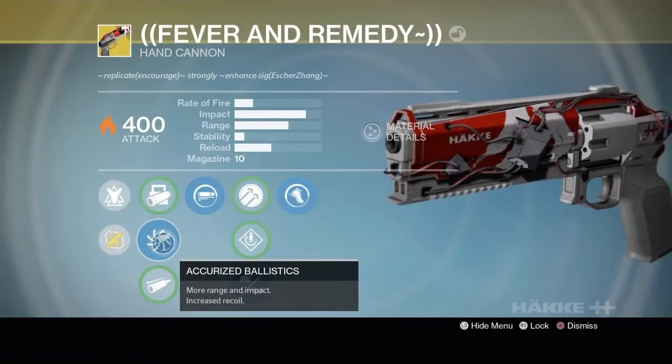Yo, what is going on guys, Dante here and today I'll be using the Fever and Remedy hand cannon. The sight I will be using is called Accurize Ballistics. The reason I am using this sight is because it will bump up the impact from 81 to 82, giving you a bit of an advantage over guns in the same archetype such as the Palindrome.